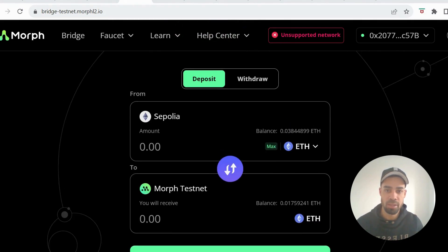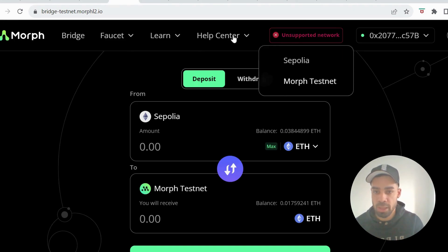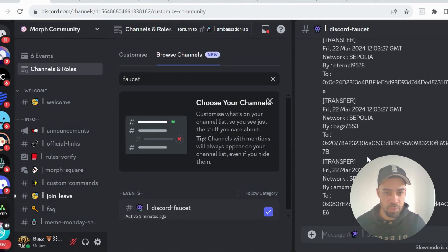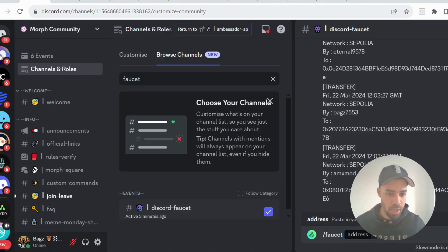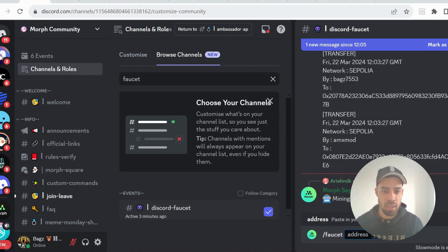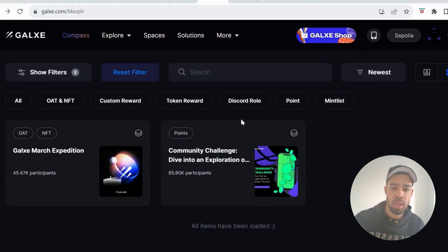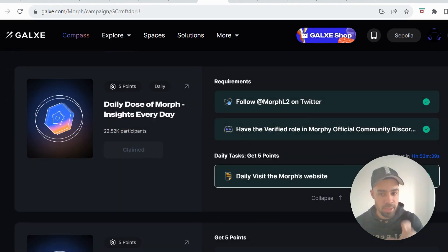Then withdraw an amount back to the Sepolia network. We're also going to get some USDT on the testnet — if you go to the faucet, go to USDT, it's going to take you through to the faucet in their Discord. Just type in slash faucet, it will pop up, input your address and get some USDT ready for when they start releasing more features. You can also do some transactions from your wallet — send some of the ETH and USDT back and forth to your own wallets to get more transactions.